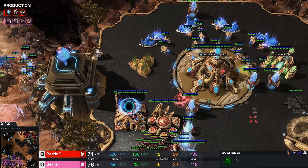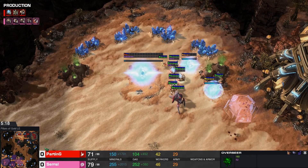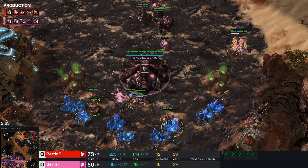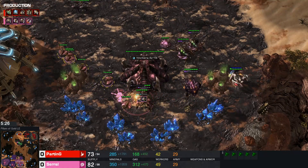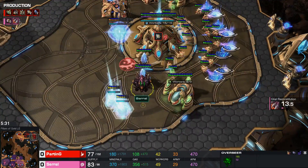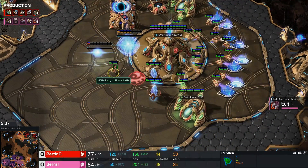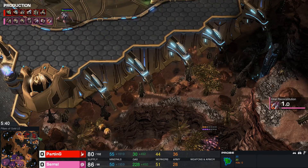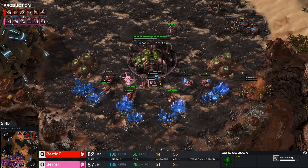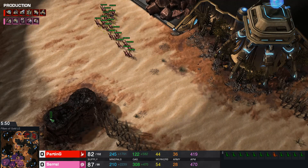Then he wants three roaches and three drones — just making sure he stays up. Ideally Zerg rather has all of his drones at once and then starts building roaches afterwards, but it's actually very scary as he has no clue what's going on. Right now he gets a decent scout and he sees only two gates on the natural and a twilight. As a response we see Evo Chamber, Spire, eight workers. Serral right now is just leaning hard on that drone button — he knows he can get away with it.